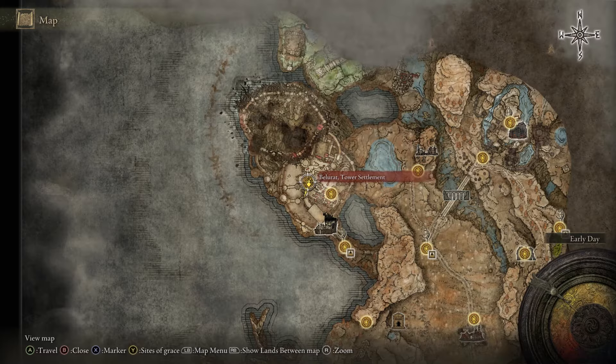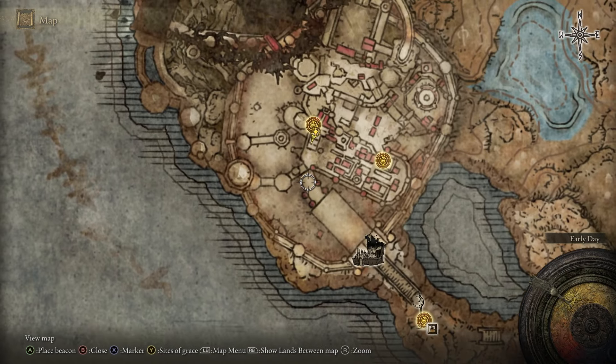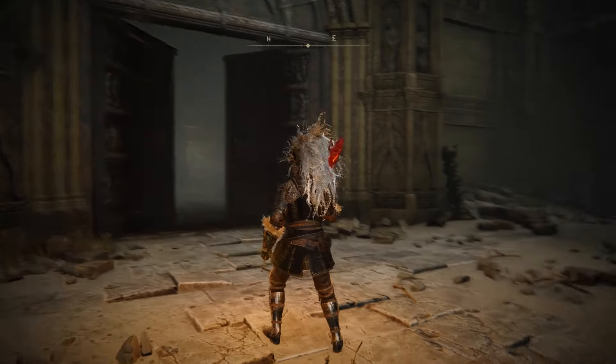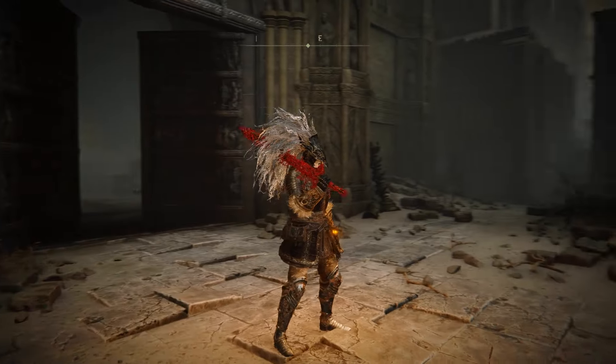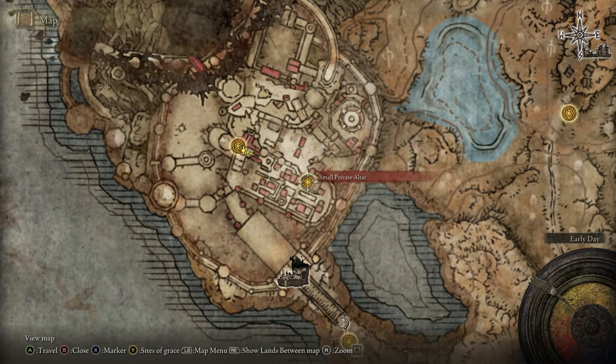The final fragment you can get before the boss is going to be at the Belu Rat Tower Settlement Site of Grace. This requires you to actually enter the Tower Settlement — go through the door and progress up until you reach the Site of Grace with the closed door. Don't worry about the door being closed right now; progress to the right until you reach the next Site of Grace, the Small Private Altar.